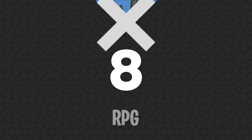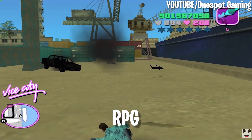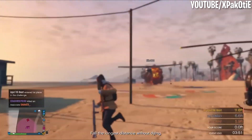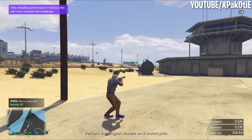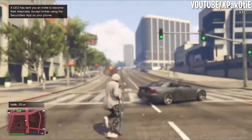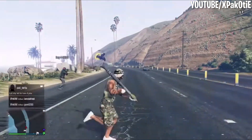Number 8: RPG. The RPG has been wreaking havoc in GTA games for generations, and it's just as powerful in GTA Online. Aiming with the rocket launcher isn't the easiest of tasks, but if it comes anywhere close to your target, it's more than likely going to blow up. The RPG does more damage than any other weapon in the game, and it's definitely one of the most satisfying to use. It might not be the best competitive weapon, but the sheer power it gives you to blow up almost anything in sight rightfully earns it the number 8 spot.